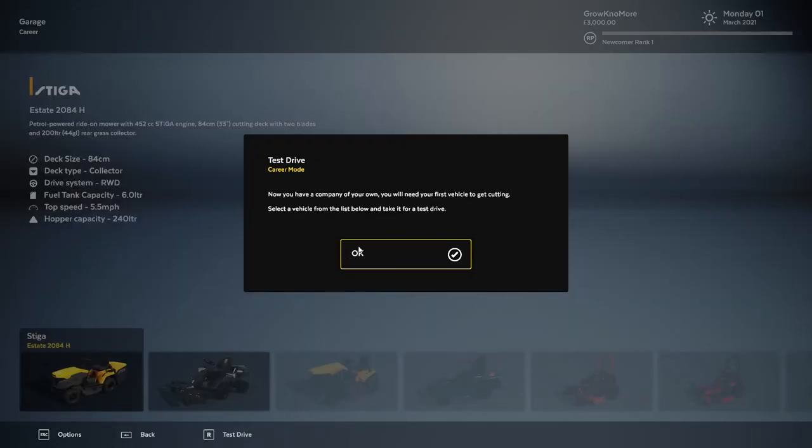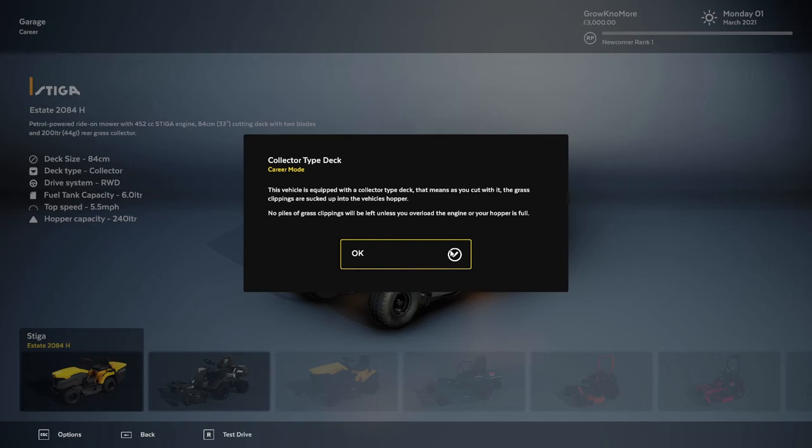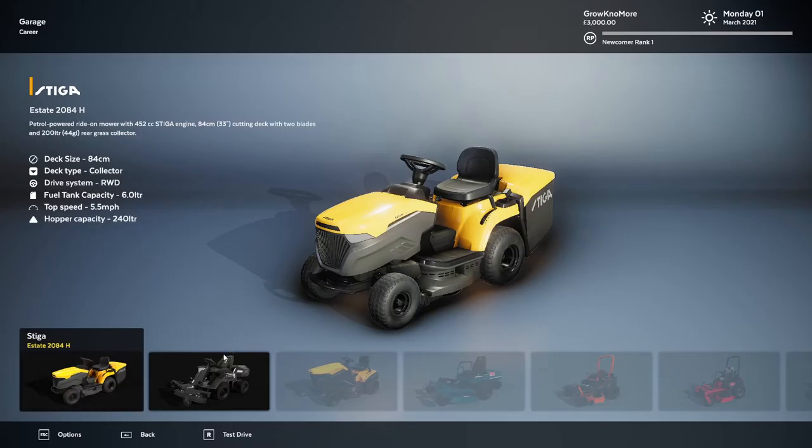Are you happy? I'm happy. Test drive crew mode - you now have a company of your own, you'll need to get your first vehicle to get cutting. Select a vehicle to take it for a test drive. Collector type deck: when you cut grass the clippings are sucked up into the vehicle's hopper. No piles of grass clippings will be left unless you overload the engine or your hopper is full.